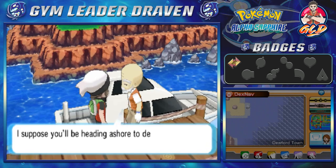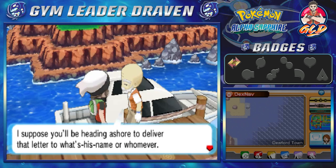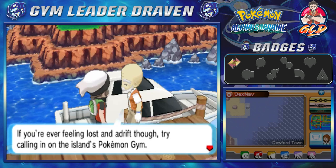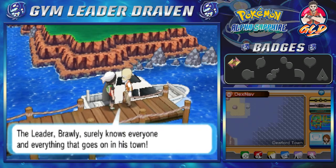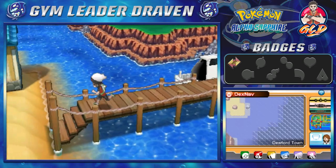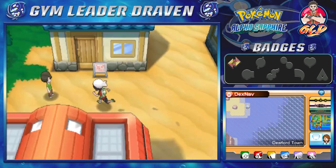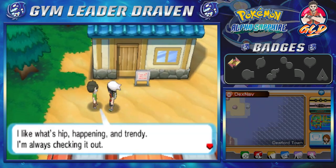We've arrived in Dewford Town. Mr. Briney says we'd be heading ashore to deliver the letter. He also mentions that if you're ever lost in Dewford, try calling in on the island's Pokemon Gym — the leader Brawly surely knows everyone and everything in town. So yes, this is home to the second Gym badge. At Dewford Hall, everyone is exchanging information.